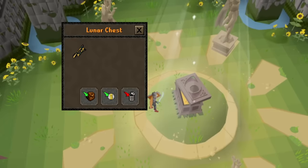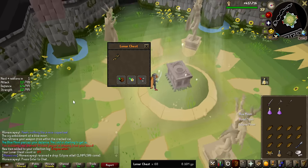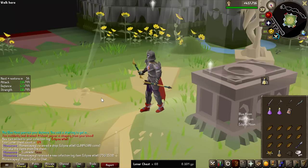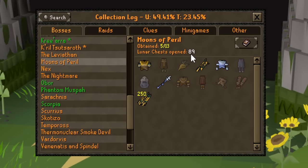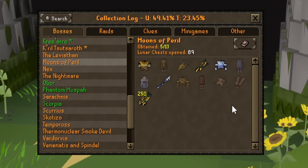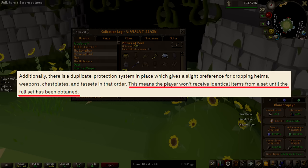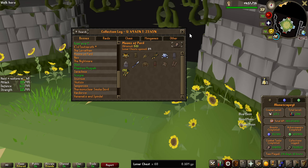Chest number 68, and we have Eclipse Atlatl, the ranged weapons of the Eclipse set. These are actually pretty good in PKing — I'm not super familiar with that, but I've seen some videos on it — and these are worth 1.8 million GP. I think it is time for a bit of a collection log update. We've got two Eclipse items from the ranged set, and we've got two Blue Moon pieces from the mage set, but none of the Blood Moon pieces. And as I mentioned earlier, you can't get a duplicate of a set piece before you've completed the entire set. But as we've not seen any Blood Moon pieces yet, the chances of getting the weapon we're hunting has not increased at all.